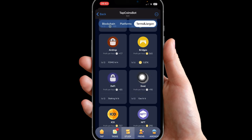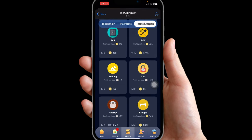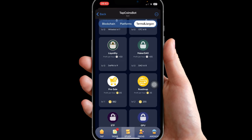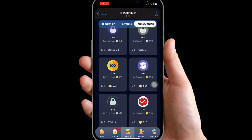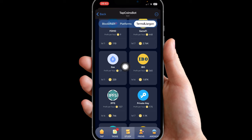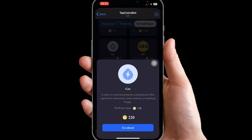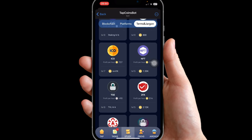We can see that Grey is right here. We need to unlock Way, but first we need Gas at level six. Let's look for Gas — that's Gas as in gas fees, under Terms and Jargons. You can see Gas here; we need to upgrade Gas to level six. Let's do that now: level two, three, four, five, level six.